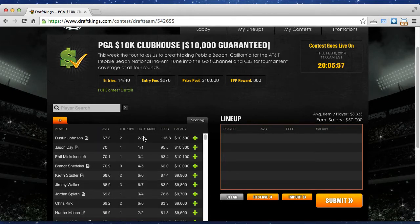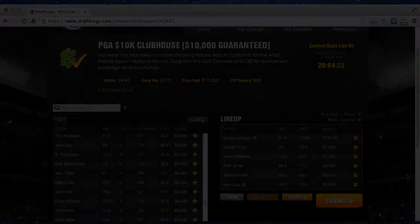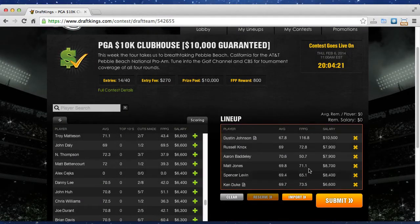I'm going to go ahead and put together my roster — I'll fast forward through that. I've gone ahead and selected my team: Dustin Johnson, Russell Knox, Aaron Baddeley, Matt Jones, Spencer Levin, and Ken Duke. My remaining salary is $0 because I hit exactly $50,000. Sometimes you'll have a couple hundred dollars left over.